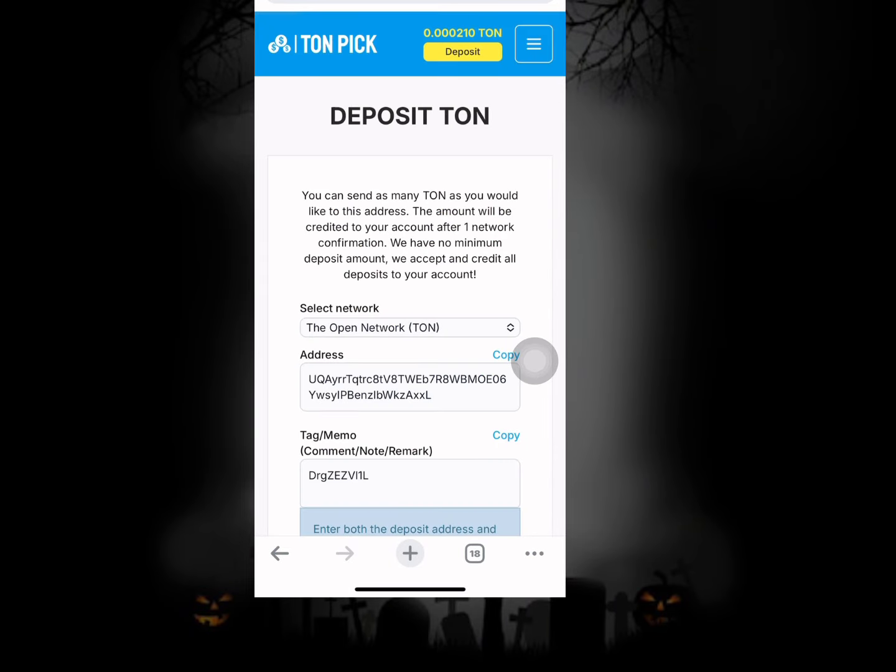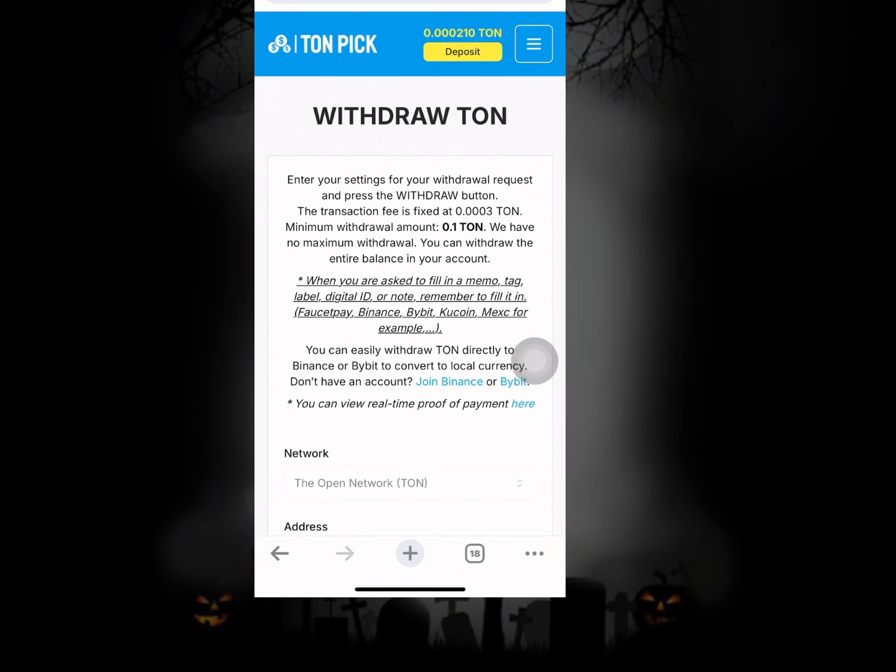If you want to withdraw from this particular project it is also pretty simple. Enter your withdrawal request and then press on the withdraw button. The transaction fee is fixed at 0.000 TON, the minimum withdrawal amount is about 0.1 TON, and you can see right here there is no maximum withdrawal — so any amount you earn right here can be withdrawn.